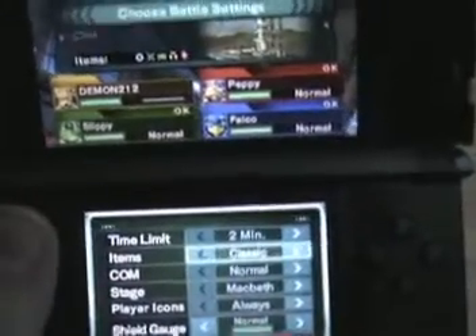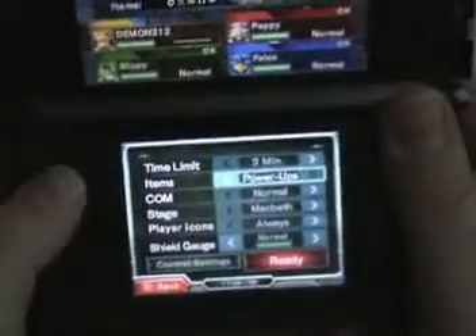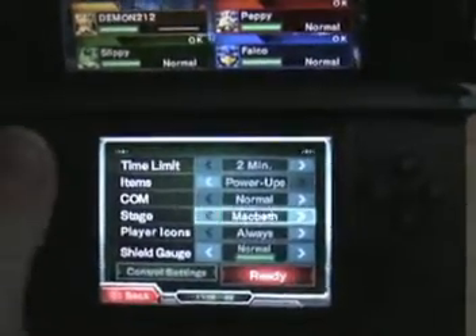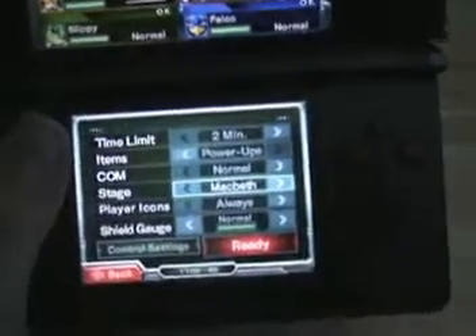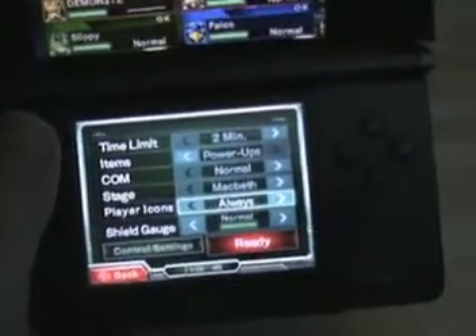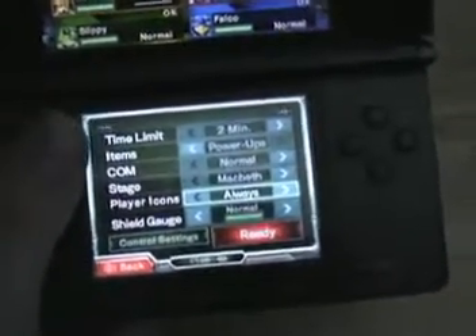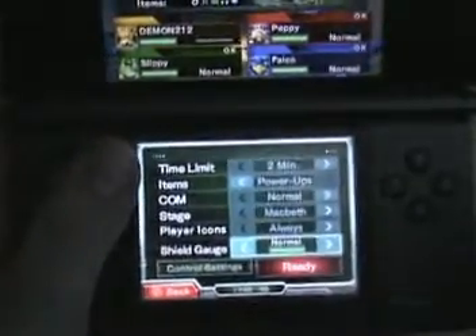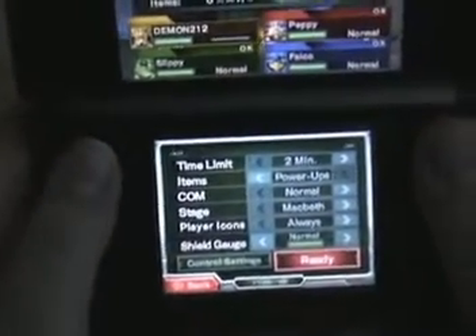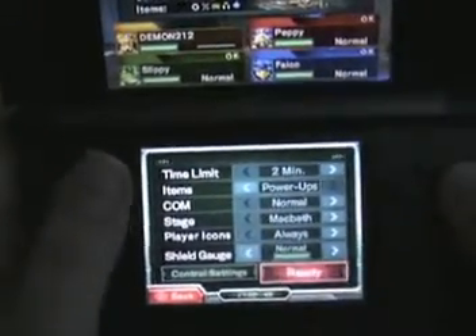You get a choice between time limits and between classic items or power-ups — power-ups are kind of like a Mario Kart thing, giving you a question mark with different bonuses. You can choose the computer difficulty, and you can choose between four stages — again, only four stages. On a 3DS cart which can hold so much data, it's a sin to have only four stages. It's also a sin that they've taken away the Landmaster tanks and Peppy, and we still don't have an underwater level to play as a submarine. All these things really annoy me — it feels like they've just rushed it out to get some quick sales.